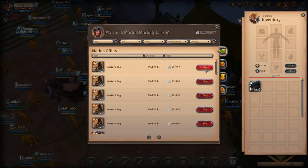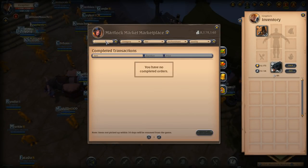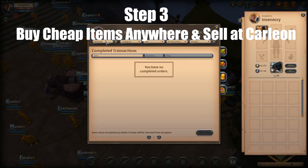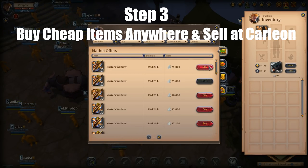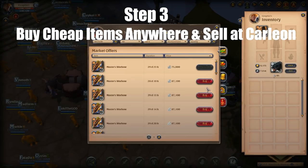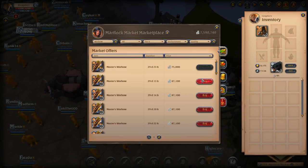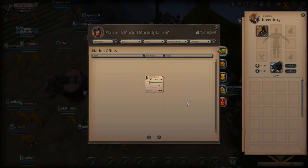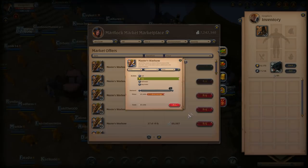That's what I'm looking for here — the prices of the war bow are substantially higher in Caerleon compared to Martlock. Step three: buy cheap items anywhere and sell at Caerleon, because Caerleon is kind of the main central point for everybody, so you're gonna be able to find items a lot cheaper elsewhere. You can also buy at Caerleon and sell elsewhere sometimes — it really depends. I'm gonna add all the war bow totals up and show you the amount we make at the end of this video.